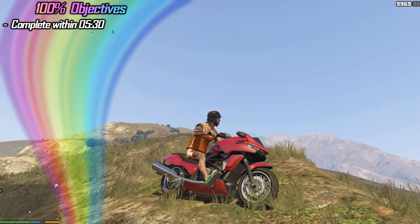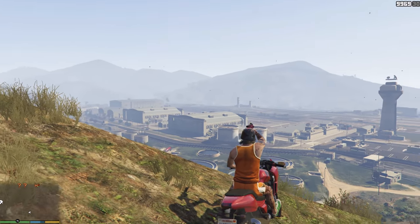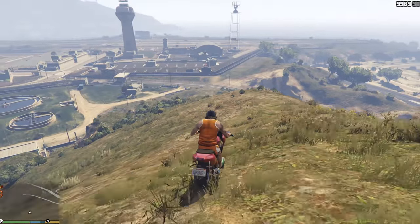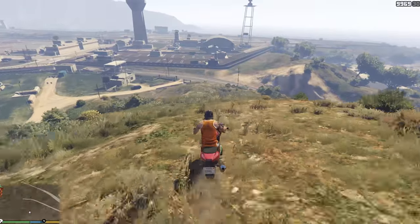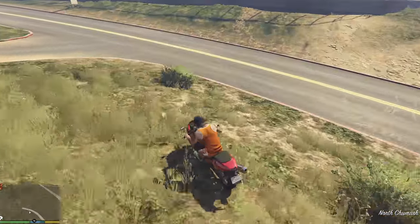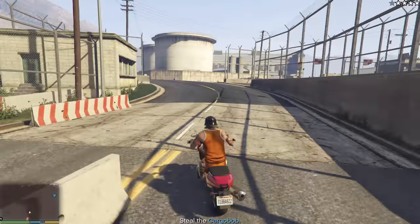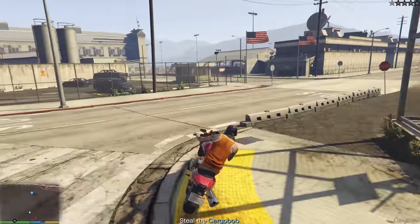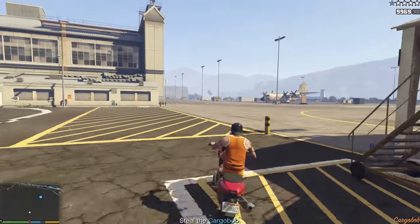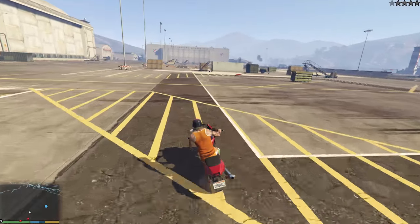Welcome to Fort Zancudo. This is where the cargo bulb is located and we have to enter. If you want, you can shoot down the helicopters — as soon as you enter this place you're gonna get a 4-star wanted level so watch out. Also, do not use a bike. I'm gonna use a bike because I'm brave — I guess I'm stupid. Kill anybody who gets in your way, watch out because these guys are deadly.